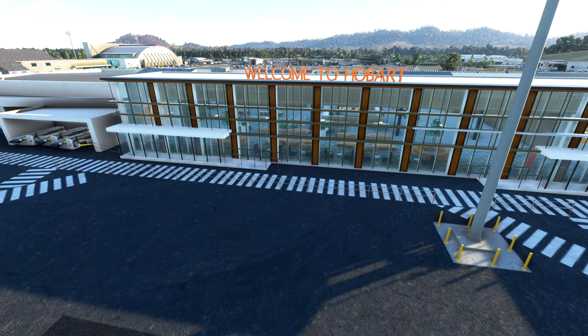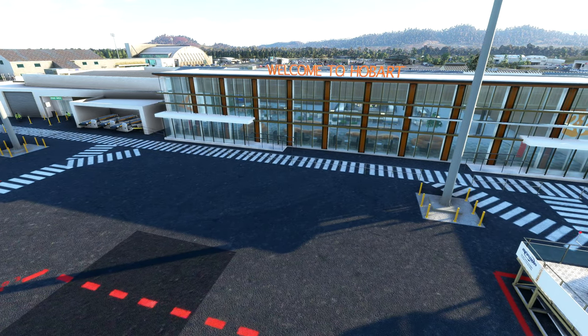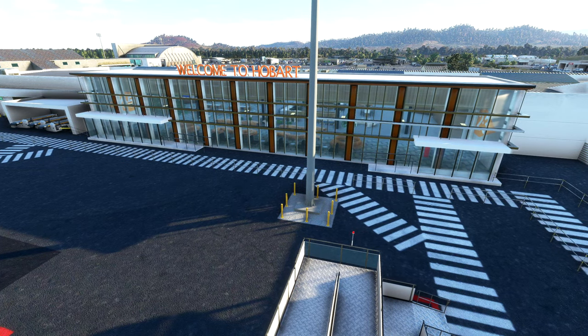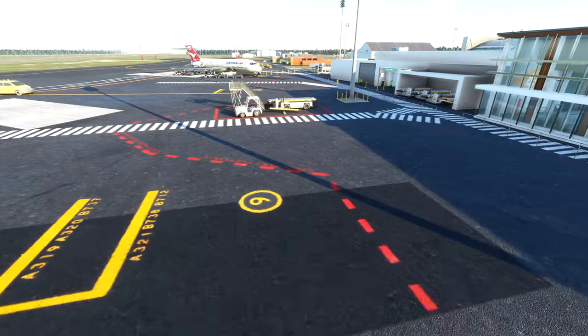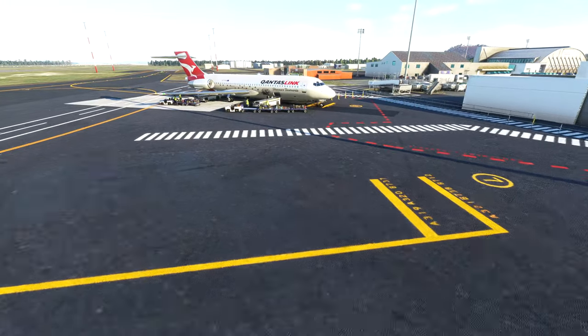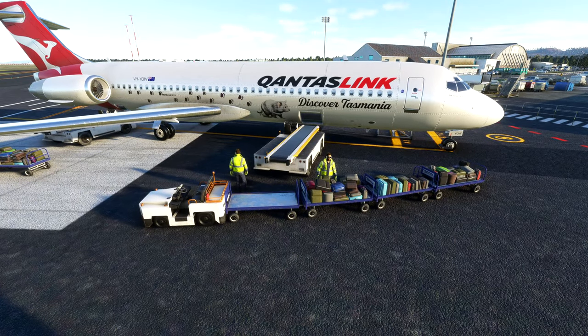Here we are in Hobart, YMHB. A couple of things they've done: they've placed 8,800 hand-placed objects, and that's over 250 custom assets, so they've really put a lot of detail into faithfully recreating the airport. If you look through the terminal windows you can see all the seats in the arrangement and the café in the background — that looks really cool. You'll also notice some of the static aircraft around the place, including the 717 Tasmanian Devil version.